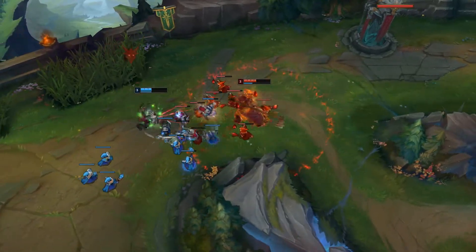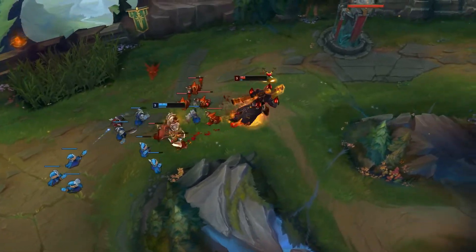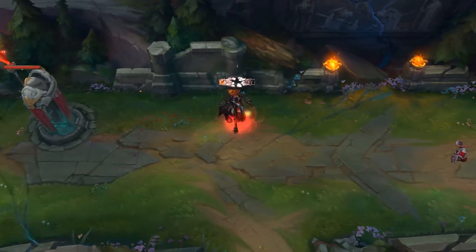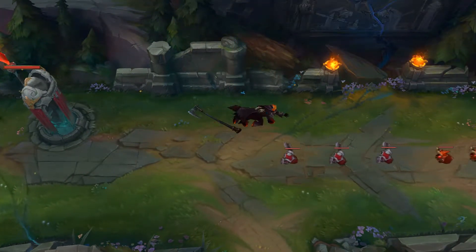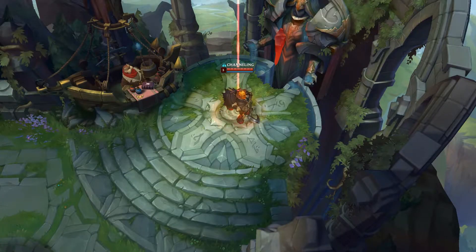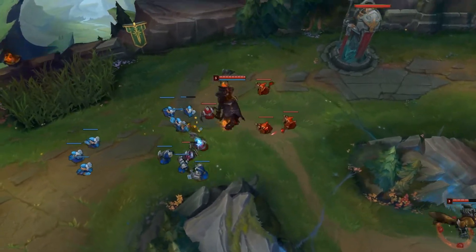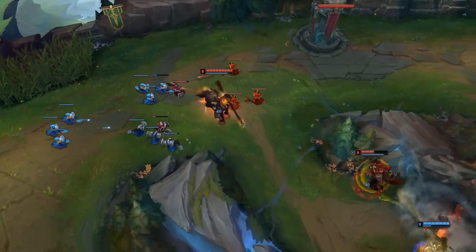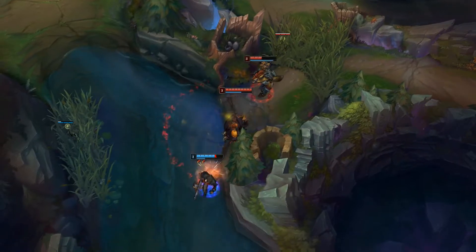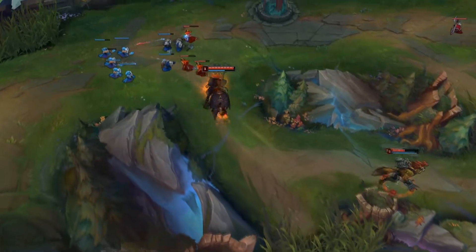The weakest part of the champion is probably the early game — he can get quite abused by a champion such as Darius and there's not really much you can do in those matchups. It's really rough to blind pick the champion, but a good thing about blind picking him is that the enemy will probably think you're going jungle and therefore won't counter-pick you. It can be a good blind pick, but it's quite risky if your jungler has picked something like Graves and it's obvious it's going to be Hecarim top. Other than that, the champion doesn't really have that many weaknesses.